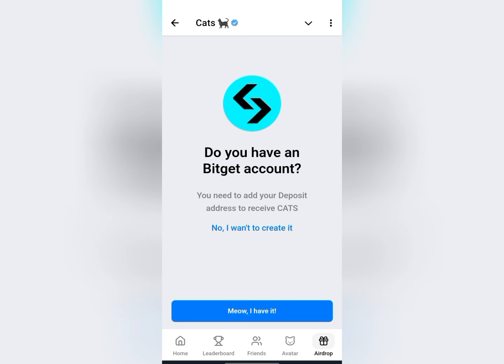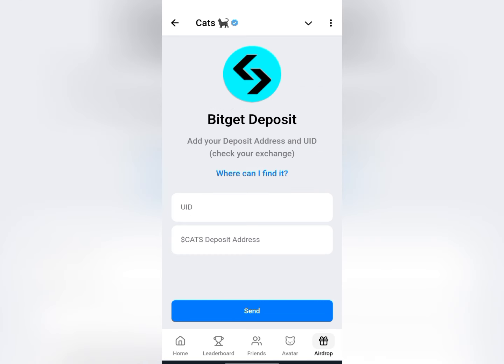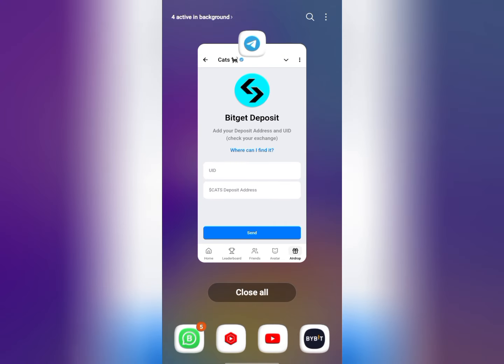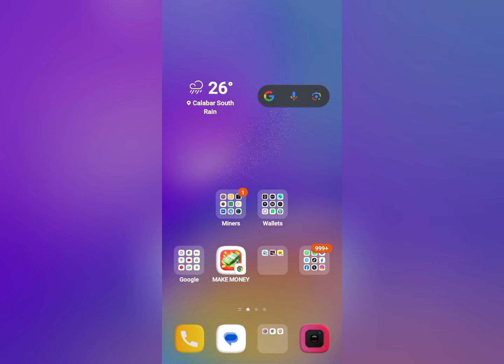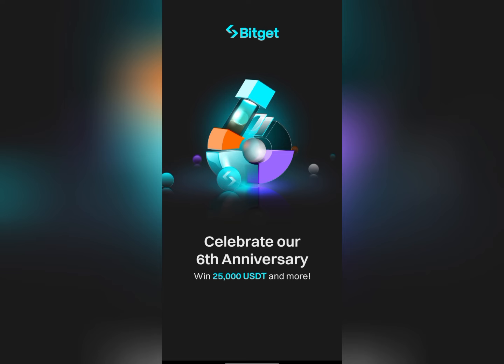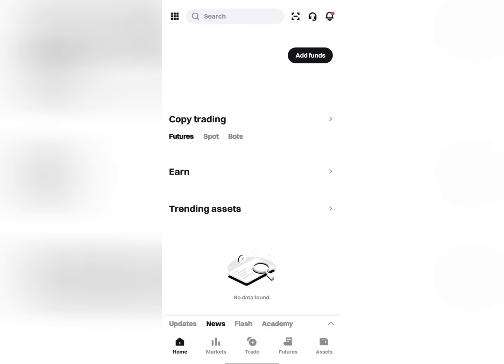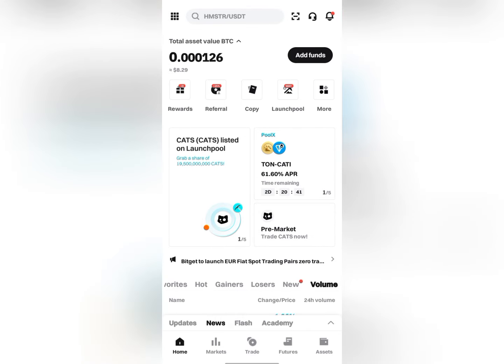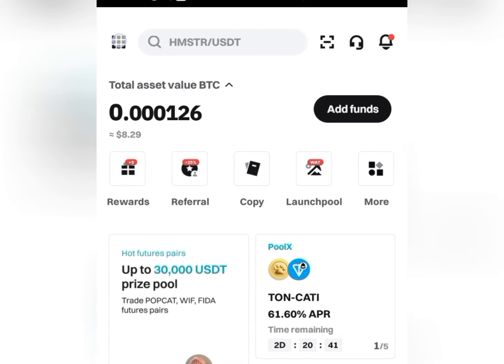Once I click on Bitget, I click on send. I have a Bitget account already so I do not need to create one — I click 'I have it.' I'm now going to head into my Bitget wallet. In case you don't have a Bitget wallet, use the link in the description box of this video to register for an account. The first thing you want to do is click on the toggle icon at the top left of your screen.